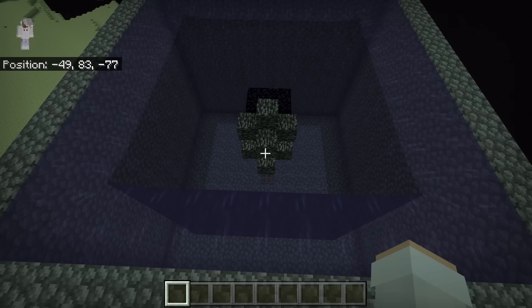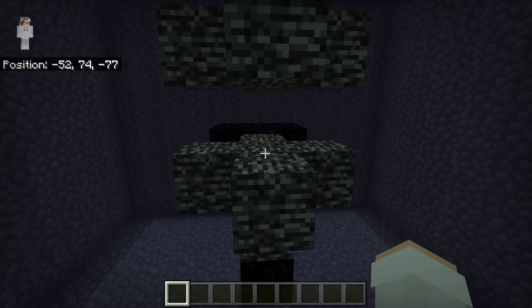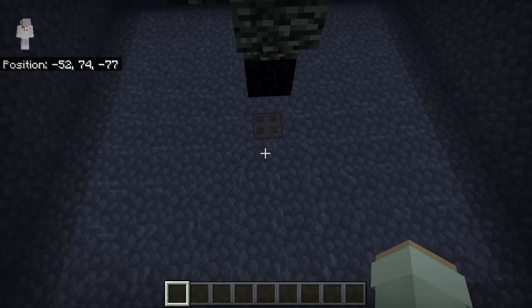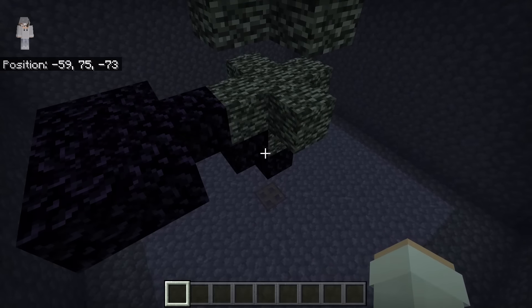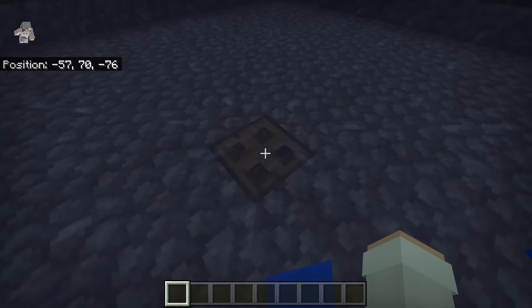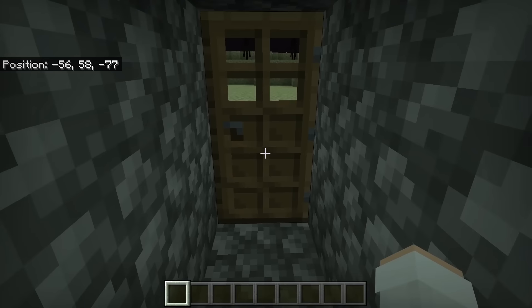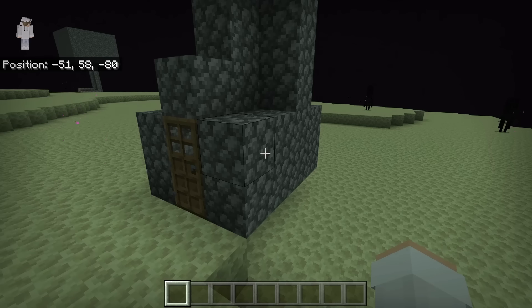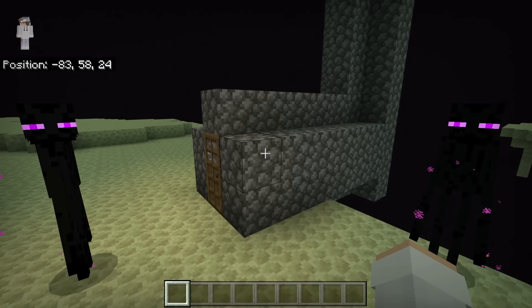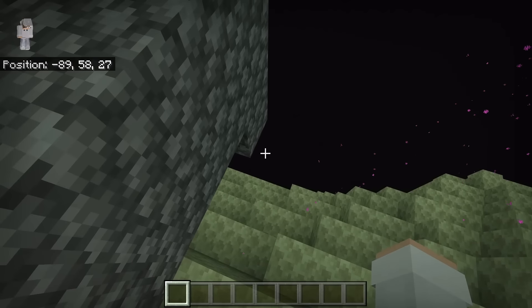I'm now going to do a quick fly around so you can check and make sure you have made this wither killer correctly. Over here there should be the end gateway — make sure it looks like that. Around the end gateway there should be water. On the west side of the end gateway there should be the obsidian platform. Down here there should be the entrance to the wither killer. The entrance can look different — for example, you can make it longer so it's further away from the void.